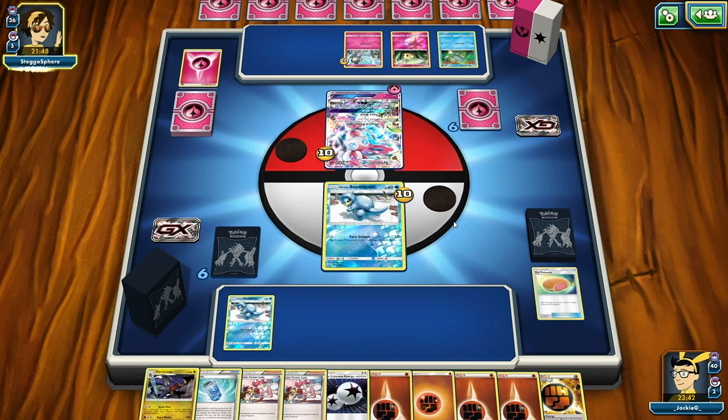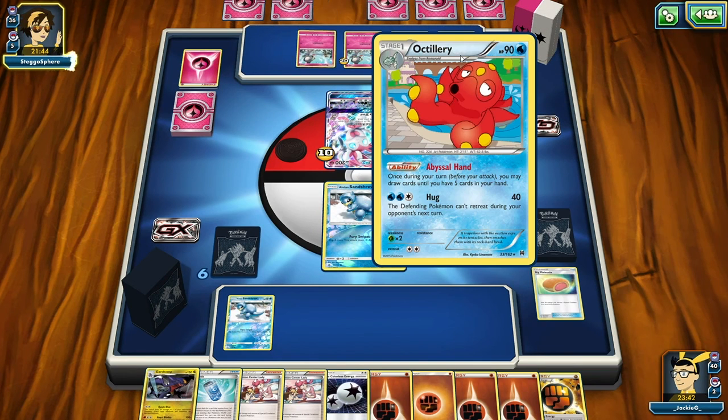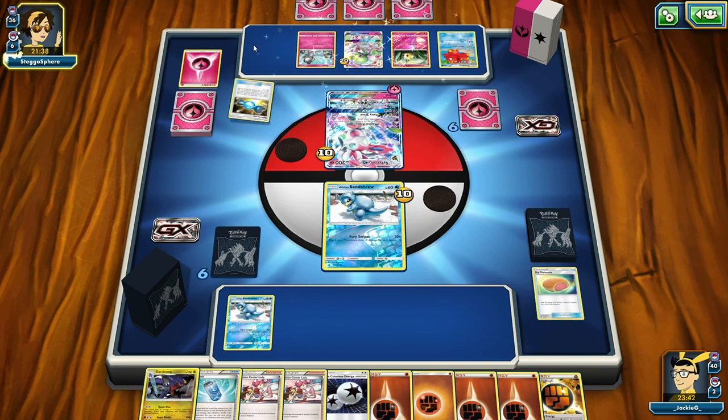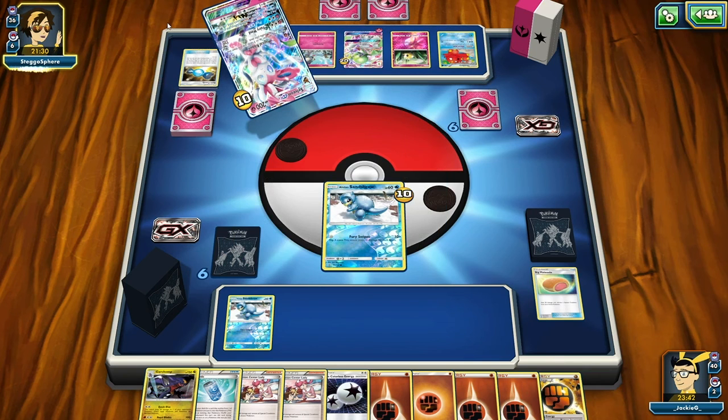This looks like it may be our first loss unless we can pull a Buzzwall out. She plays Gardevoir GX from Burning Shadows - I called it! She's really setting this up. Once during your turn you may draw until you have five cards in your hand. She's playing the Magical Room and drawing three cards into her hand.